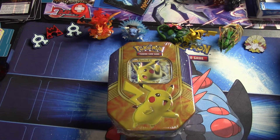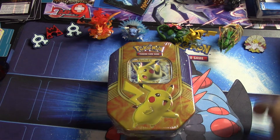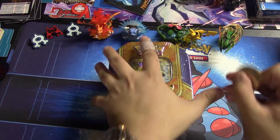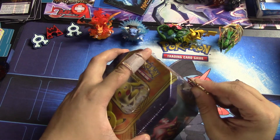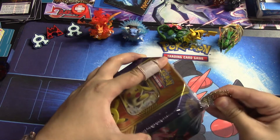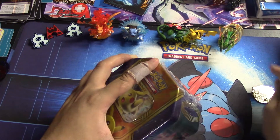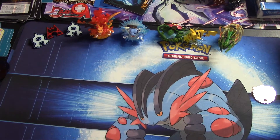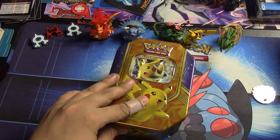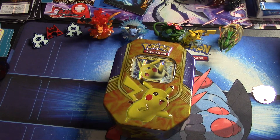That's completely fine — we're starting with the icon of Pokemon. We're using our trusty Mega Alakazam pin to help open it. There we go! And to turn the plastic off — actually, I think they're called the Battle Heart tins, I believe that's what they're called. I don't know why I said heartfelt.